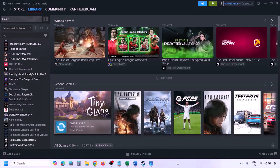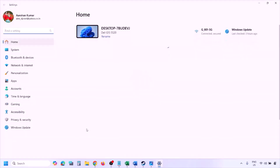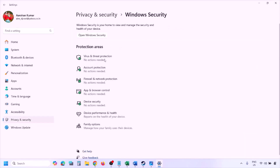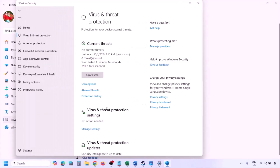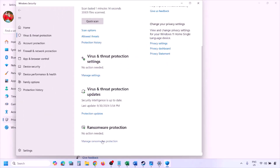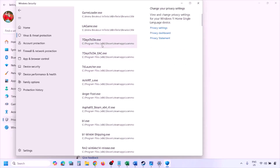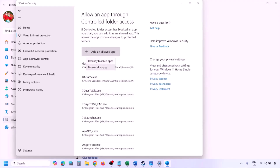To add the game exe file to Windows Security, open Windows Settings and go to Privacy and Security (Windows 11) or Update and Security then Windows Security (Windows 10). Click on Virus and Threat Protection, scroll down, click Manage Ransomware Protection, then click Allow an app through Controlled Folder Access, click Yes to allow, and then click Add an Allowed App, then Browse All Apps.